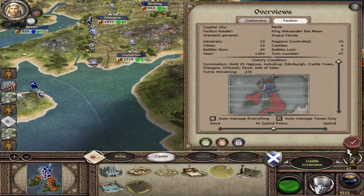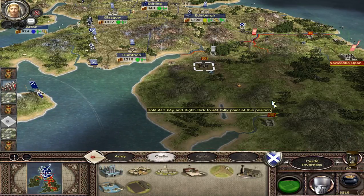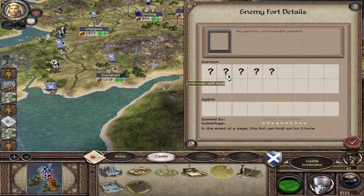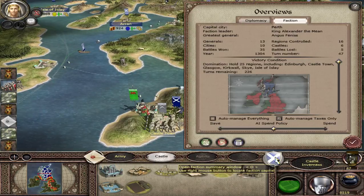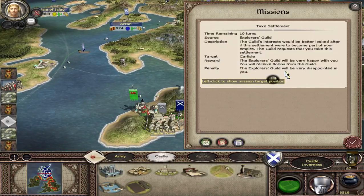We've got about 10 turns to capture Carlisle. There's a Scott's Rebel Fort right there. If we do that mission we get nothing basically.